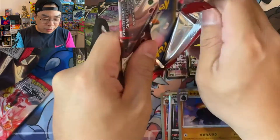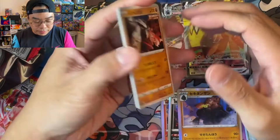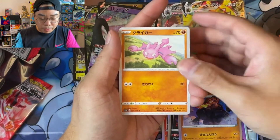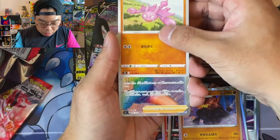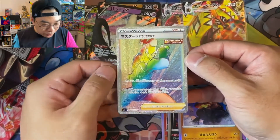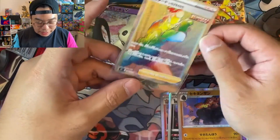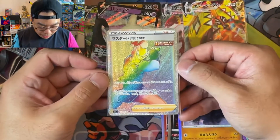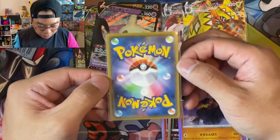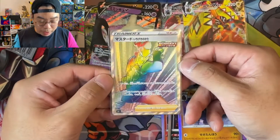We're down to our last two packs here, and I still haven't seen that secret rare I was promised. Rainbow rare master right here — look at that! So you are guaranteed the secret rare. We've got a young version of the master here — very, very nice. The centering is great on this card as well!